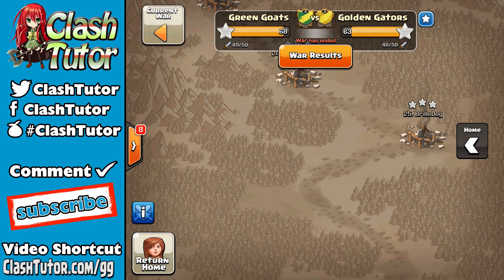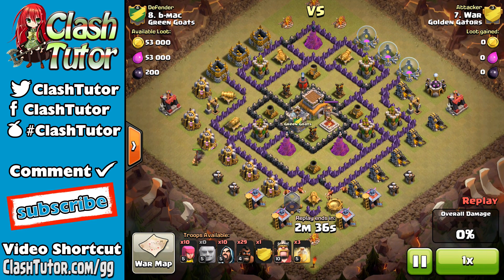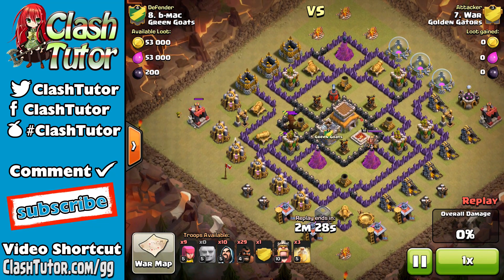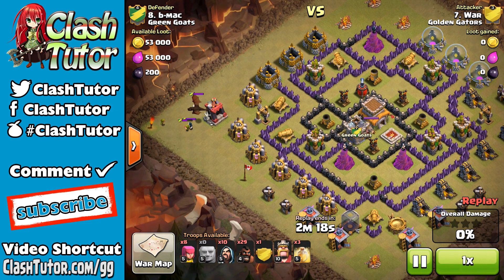I'm going to show you some of the best attacks from this war. The first attack is number seven War from Golden Gators going up against number eight B-Mac in Green Goats. He is bringing a hog attack. He starts by sending a giant in to pull the clan castle, and just in time pulls that dragon out before the giant dies, dragging it over to the west side.